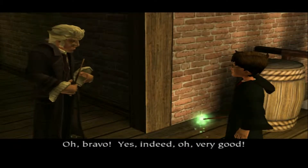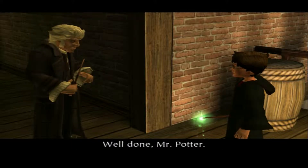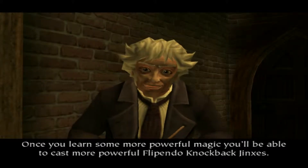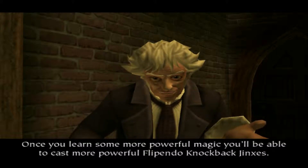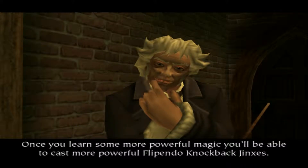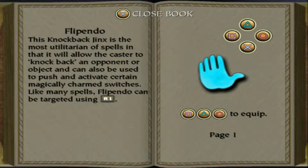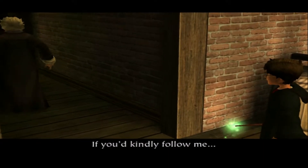Oh, bravo. Yes, indeed. Oh, very good. Well done, Mr. Potter. Once you learn some more powerful magic, you'll be able to cast more powerful Flipendo knockback jinxes. I will map Flipendo to Square, like it was in the PlayStation games, so I don't get confused.